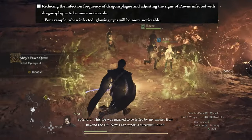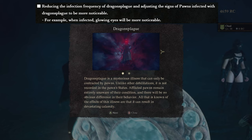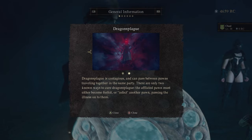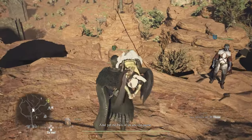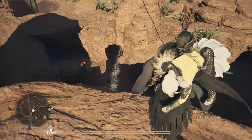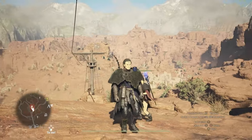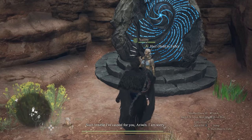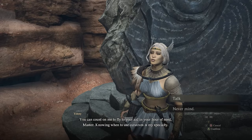Number 1: they are reducing the infection frequency of Dragon's Plague and adjusting the size of arms infected with Dragon's Plague to be more noticeable. I think this is fantastic. Personally, my pawn got Dragon's Plague only twice, which is not a lot, but it is one of those things I'd rather just didn't happen at all, because it makes me sad every time I have to kill my own pawn. I cannot develop this weird emotional attachment to my main pawn. So I'm glad this is being reduced — very welcome change.